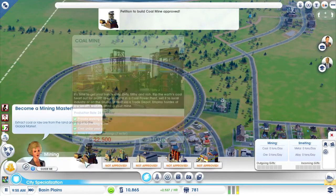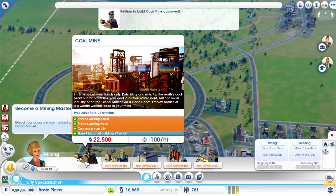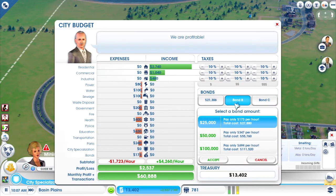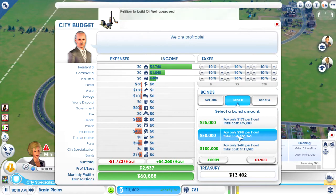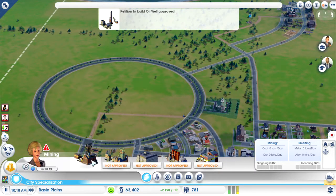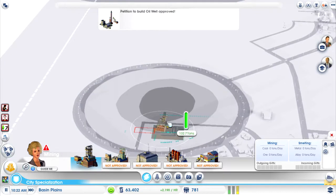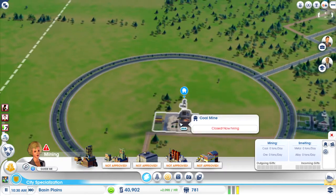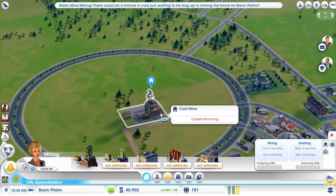We've got 22,000. We could wait, or we could pass a bond measure. I'm actually going to pass this bond measure — 50,000 simoleons. It may seem overkill, but it's not, because we need something else along with this building. There we go, we've got a coal mine.